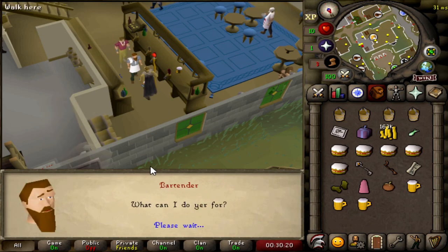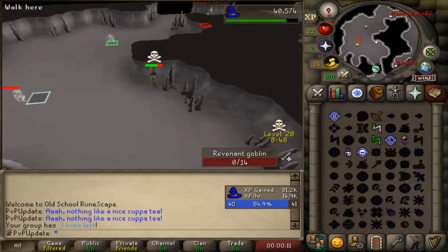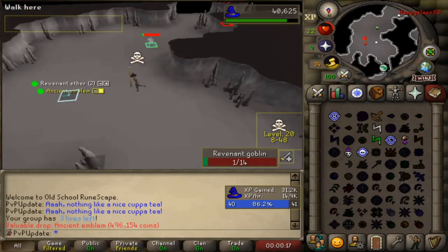My Twitch chat was recommending I make them do some kind of forfeit or challenge for losing the first life. Let me know what you think in the comments. Nine-Two is the type of guy to die at the Agility Pyramid, then go to Revs with 22 HP and get an emblem worth 500k. So all in all, I'd say it was worth it.